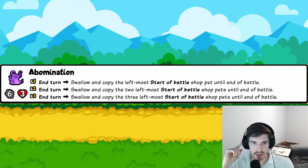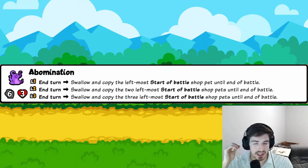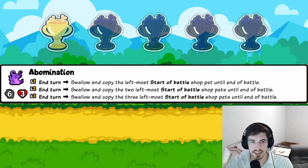Abomination: end of turn, swallow and copy the leftmost start-of-battle shop pet until end of battle — more pets swallowed as you level up. If it's gaining stats from those pets, it's fantastic; if it's just copying abilities, it's way too clunky to get a level-three with three start-of-battle pets frozen on the left. You're burning too much rolling real estate. One trophy.